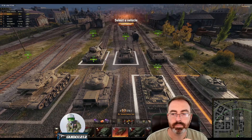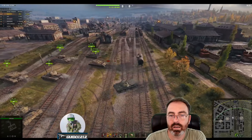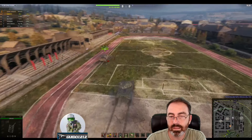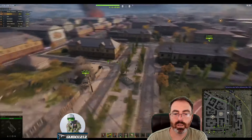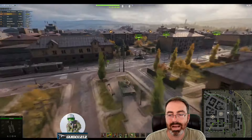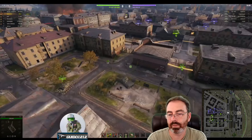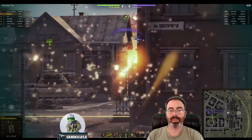The maps are Ensk, Redshire, Ghost Town, Himmelsdorf, Cliff, and one other I can't remember right now. On Ensk, we're having a discussion and we all say let's go to the town — the cap is right there in those buildings and you can actually get behind them. The enemy team does the same thing. There's only one spotting point right in the middle, and two artillery points that are fairly well contested — it's very difficult to get to either one without the enemy team jumping on you.